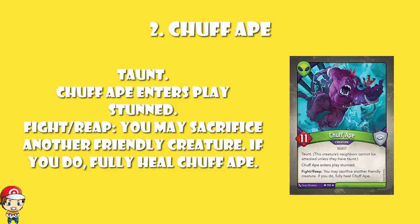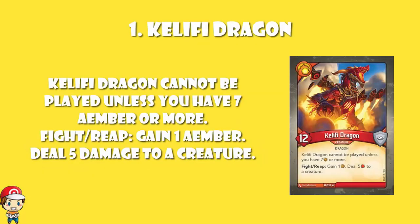But the most powerful creature, at least on the face of it, is Khalifi Dragon — a 12-power, the only 12-power in the entire game. And when you fight or reap, you gain an Ember and deal 5 damage to a creature. Dealing 5 damage will be enough to destroy a lot of creatures, plus you gain an Ember — that's ridiculous. 2 Ember and destroying a creature when you reap. Oh, but you can only play it if you've got 7 Ember or more, which is super awkward. Because at the beginning of your turn, if you've got 6 Ember or more, you have to spend 6 of them to forge a key. It is difficult to get Khalifi Dragon into play, but when you do — oh my lordy, it's awesome.